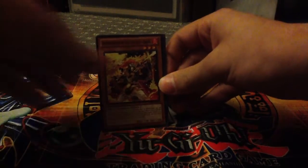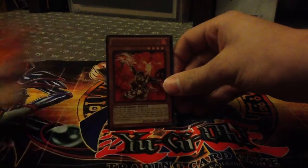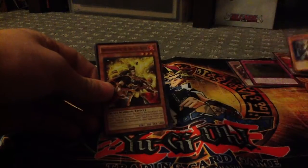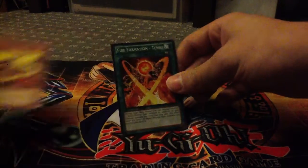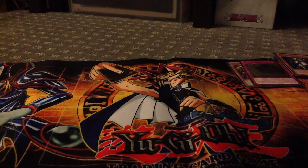We've got Spearshark, Hawk, XYZ Doubleback, another Cerberus, Fire Formation Gorilla — not bad — Orbital 7, Super Rare, Raven, Tensu, and Bacon Saber. I've got four more packs to go here.